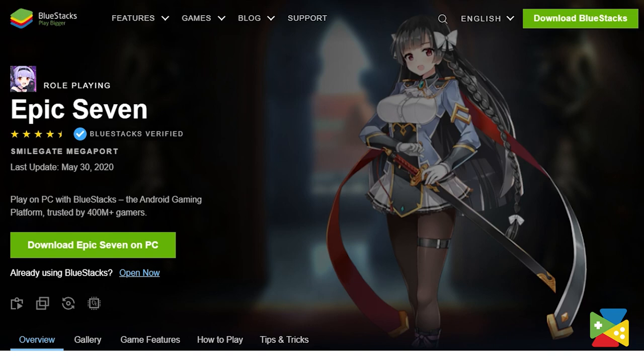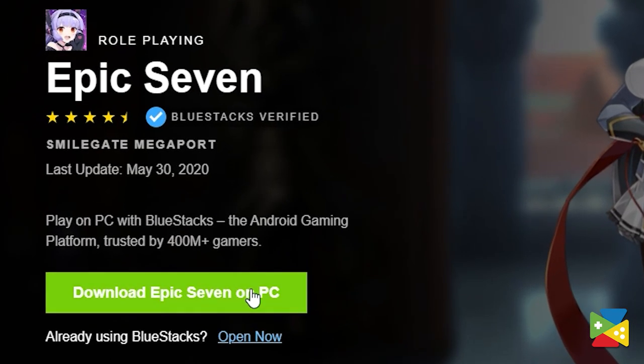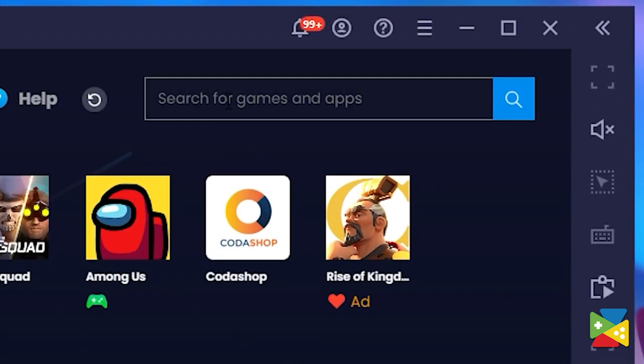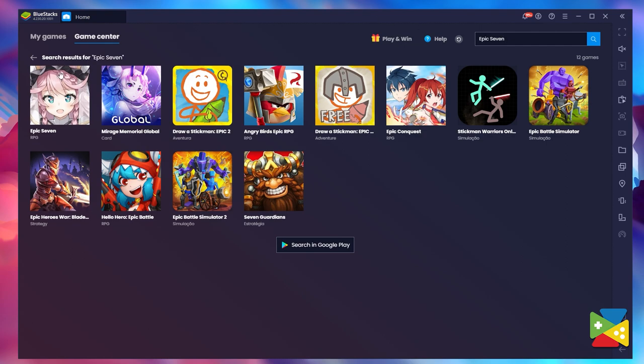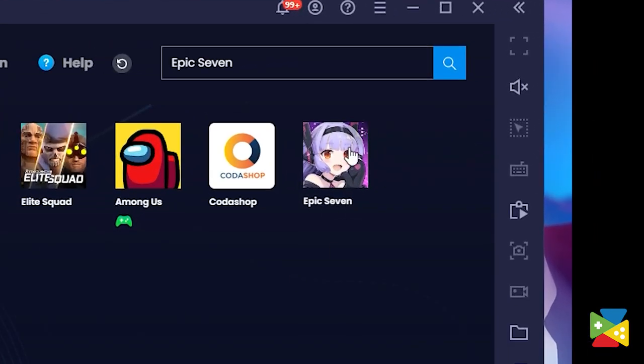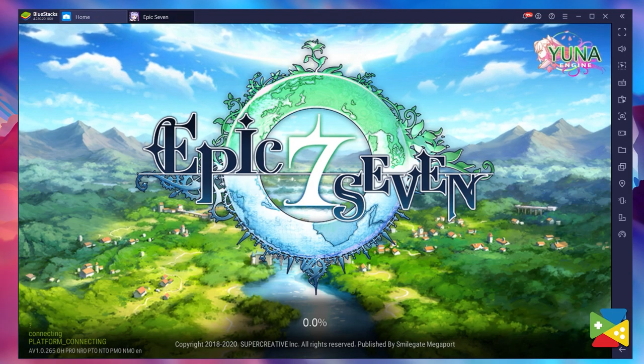Firstly, go to the Bluestacks official website and download and install it on your PC. Once you open the app, just search for Epic Seven in the search bar on the top right corner. Then click on the icon and proceed to install the game. Once it's finished, the icon will appear on the home screen — just open it and start playing.